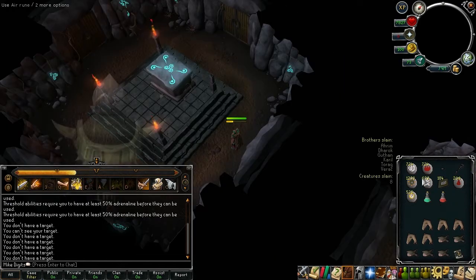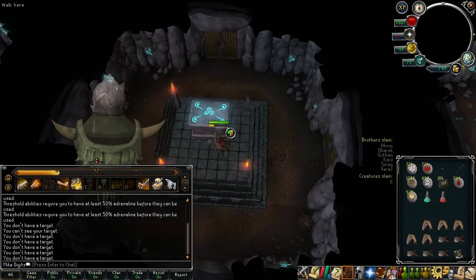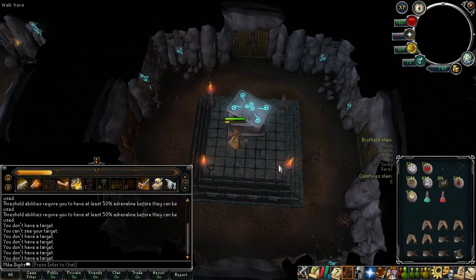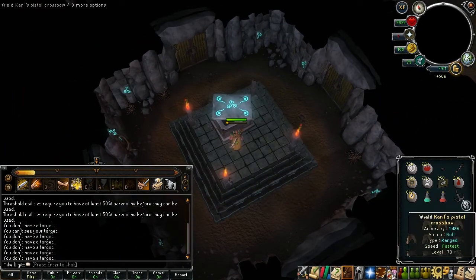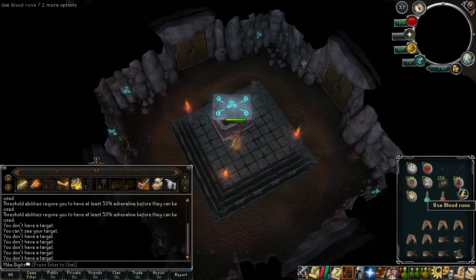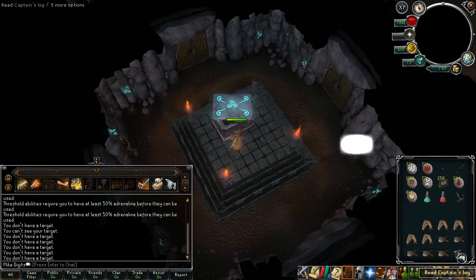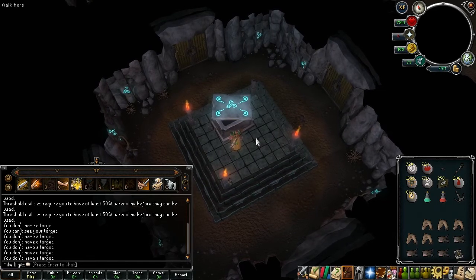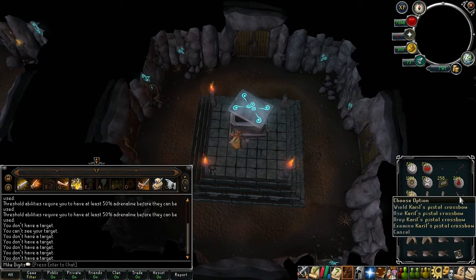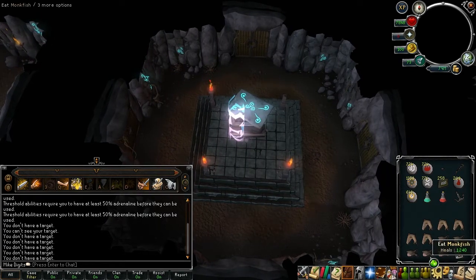The third and final item of the week is another item I'm actually pretty happy about — it is a Karil's Pistol Crossbow. This is actually the last of the new items that I needed to get: the offhands and mainhands for the Ahrim's weapons and the Karil's weapons. I was testing to see how much it sold for, and it sold for 3.5 mil — about 200k under its GE price — so it's about stable at the moment.